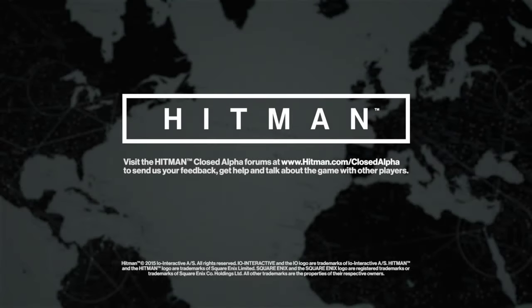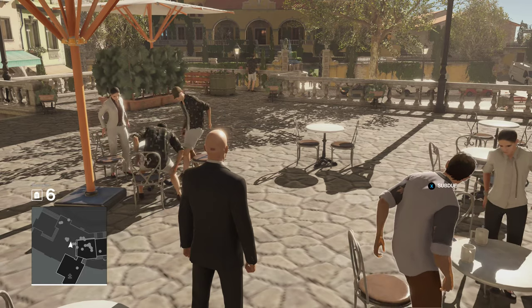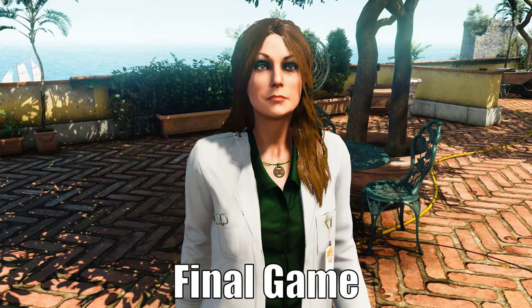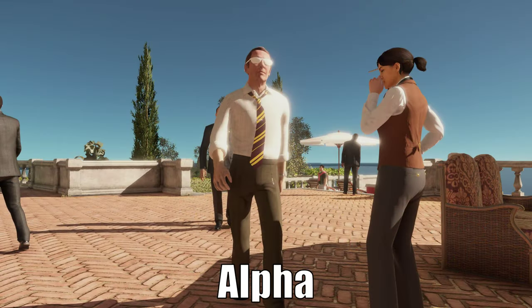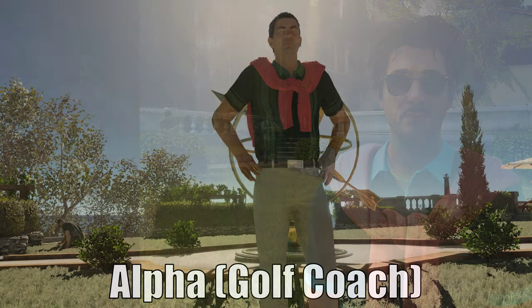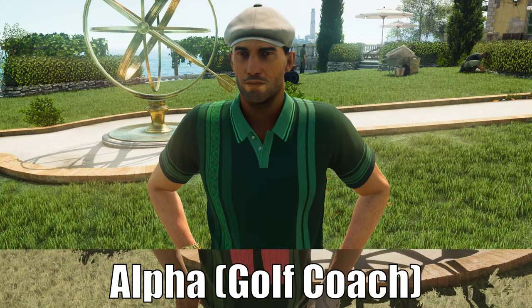Now let's take a look at some more general cuts and changes. 47 spawned at the cafe instead of outside the mansion. Francesca De Santis, otherwise known as Franny De Sani, looked very different. Silvio Caruso also looked very different. The golf coach Roberto originally used the same outfit that Silvio uses in the final game.